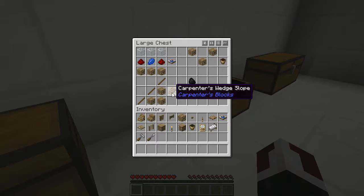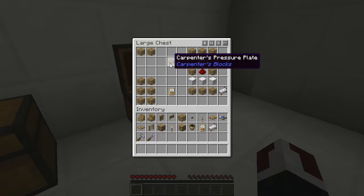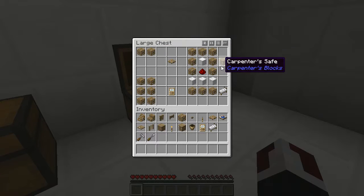To make a carpenter's wedge slope — this mod adds slopes! — you're gonna need 3 carpenter's blocks and 3 sticks. To make a carpenter's torch, you're gonna need 1 carpenter's block and 1 coal or charcoal — either one works. To make a carpenter's pressure plate, you're gonna need 2 carpenter's blocks. To make a carpenter's safe, you're gonna need 7 carpenter's blocks, 1 block of iron, and 1 redstone.